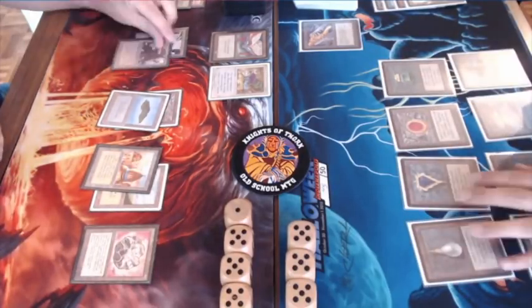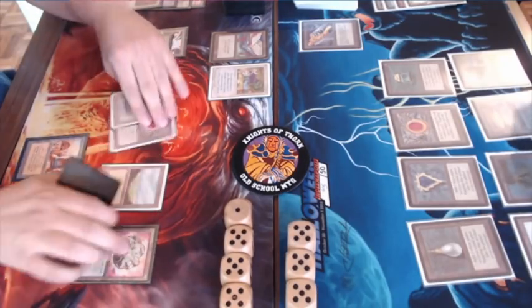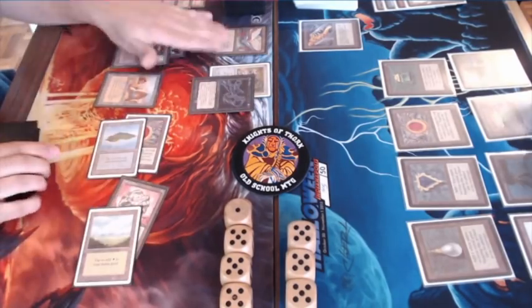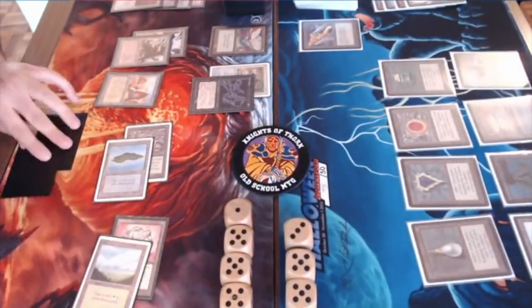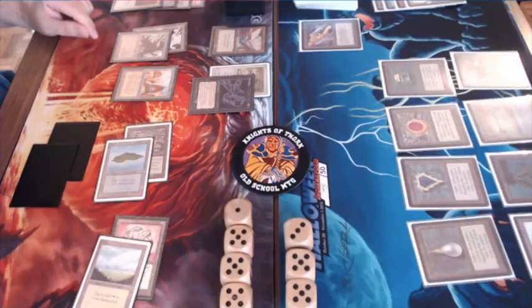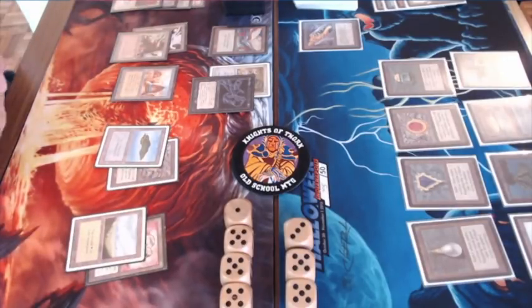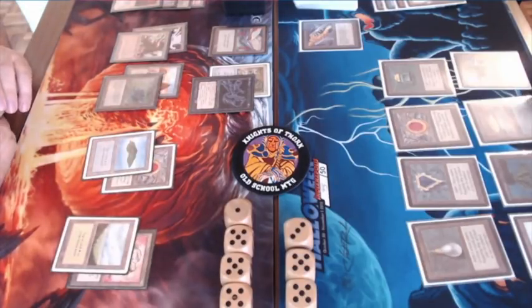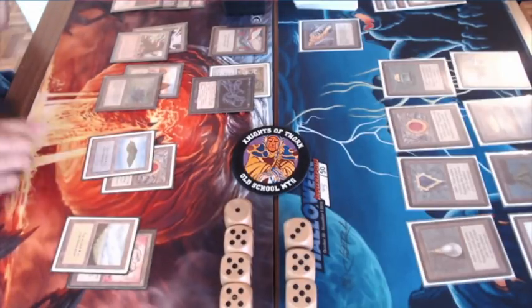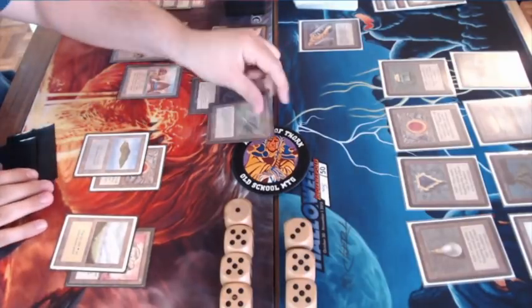Antoine has two blue islands to counter with and the Book to draw cards — he's comfortable. Can Antoine take the victory? Then this is interesting: Antoine plays a Karma — obviously a card from the sideboard. Karma deals one damage at the start of a player's upkeep per Swamp they control. Jimmy has an Underground Sea, so it's going to deal him one damage every turn. There's also the Abyss. You don't expect a card like Karma to be played in this particular game.